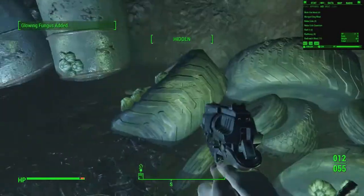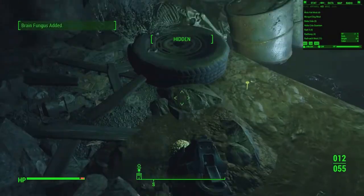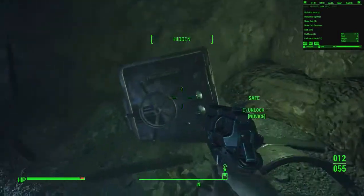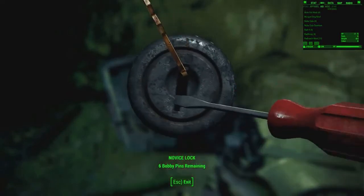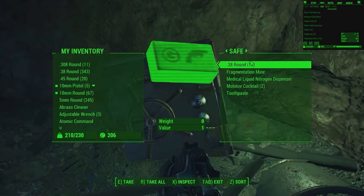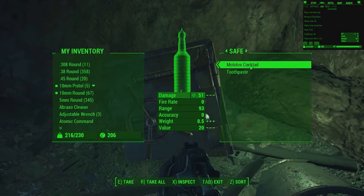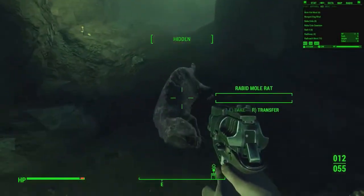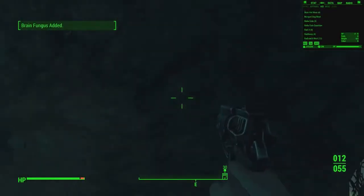I did see that safe there, I'm just trying to grab all the other things first. Some bones down here, so clearly somebody was hiding here at some point. There we go - frag mines. Medical liquid nitrogen dispenser. Some more molotovs and some toothpaste. That was an alright hole from under here. And a whole bunch of fungus.